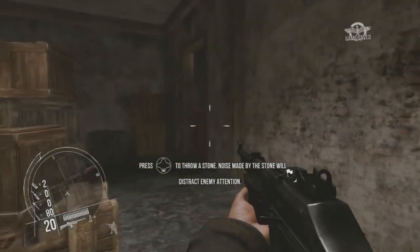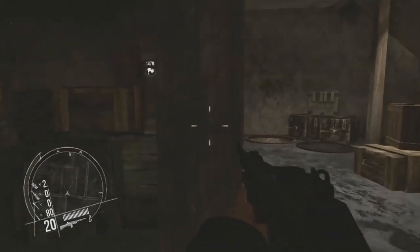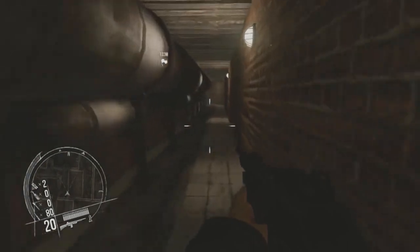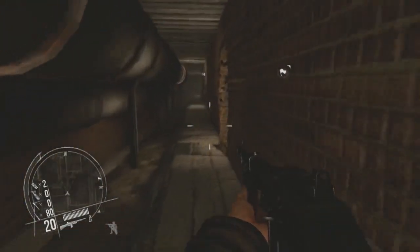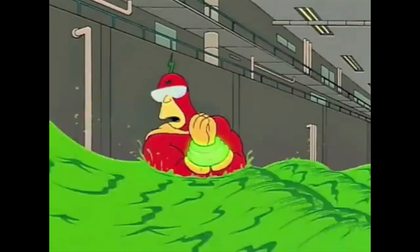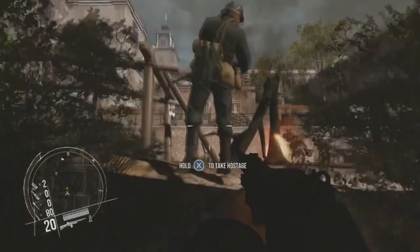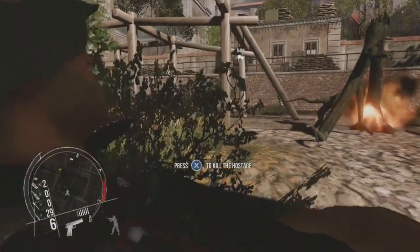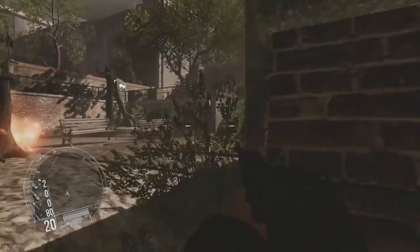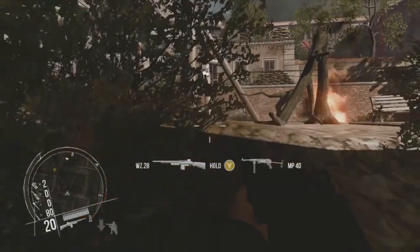Enemy Front is cheap, derivative schlock that makes claims far bigger than it can ever hope to back up. Open world? It seems like a series of linear pathways with a couple of side branches holding nothing but ammo crates. Destructible environments? You mean that one building in that one 'destroy the building' objective — try placing explosives on other buildings and it does nothing. If the game simply advertised itself as what it is, I might not even have a bone to pick. The guns feel nice, the visuals are alright, and the story is dripping in B-movie cheese, which seems pretty intentional. If you're looking for a nice dumb corridor shooter, Enemy Front will probably please — just don't let the store page fool you.